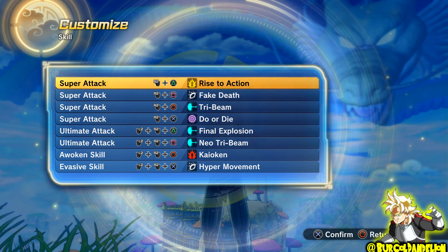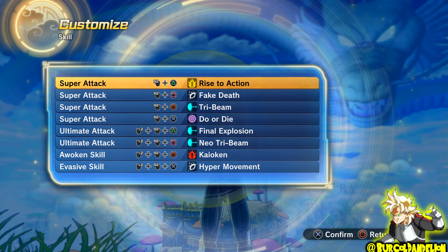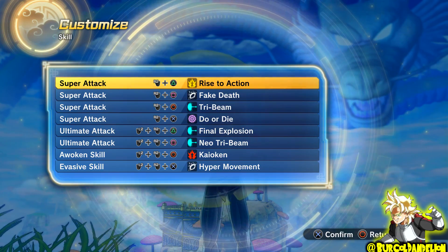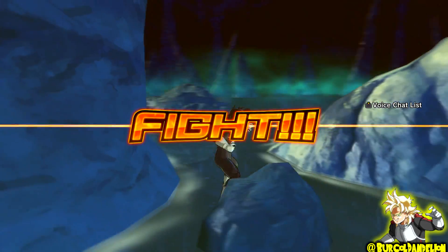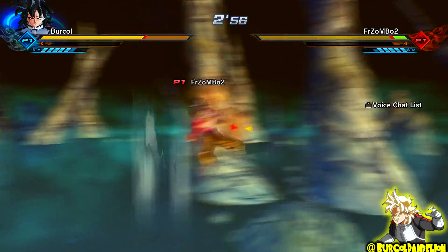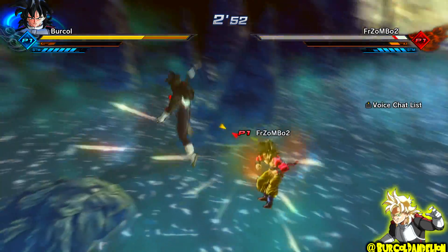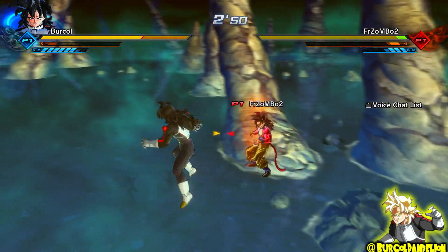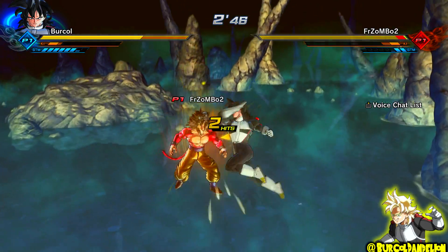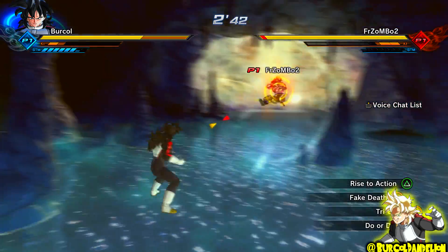Just one final note before we get into the fights: if you use Kaioken x20 and then use either Final Explosion or Neo-Tri-Beam, you can make them last for a very long time. So going into the first fight, my opponent picked Super Saiyan 4 Goku. I've noticed lately there's been quite a few players picking Super Saiyan 4 Goku. Something I notice immediately is that this guy vanishes after every few hits, and he's actually going to drain all of his stamina — and we're not even 20 seconds into the fight.